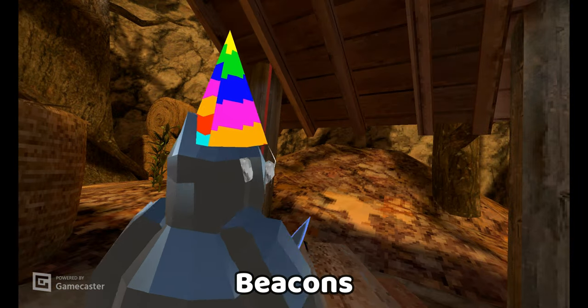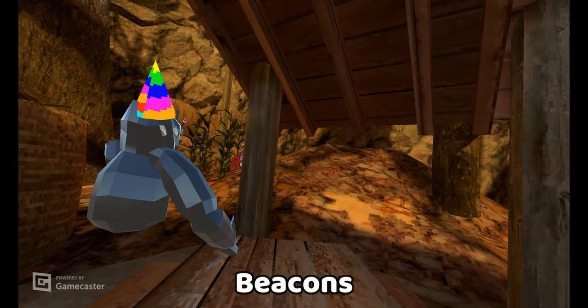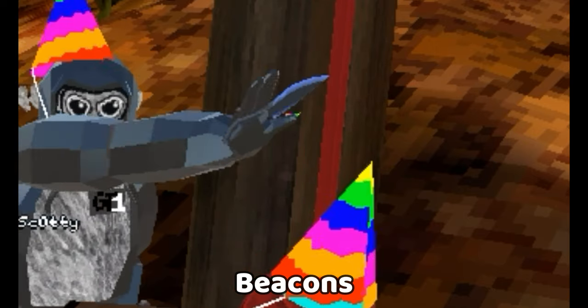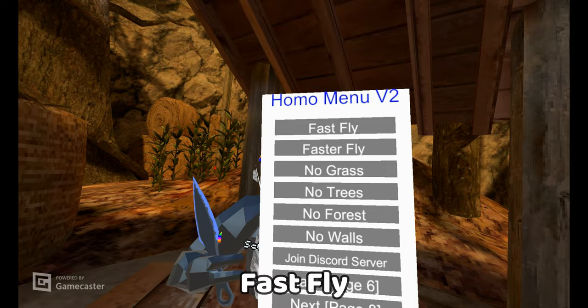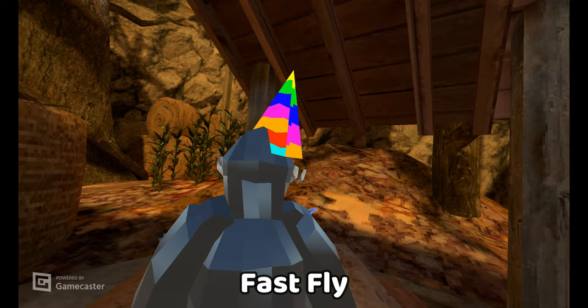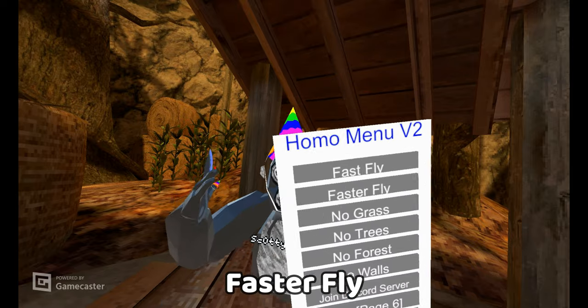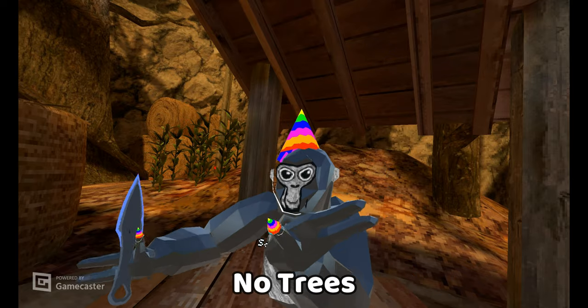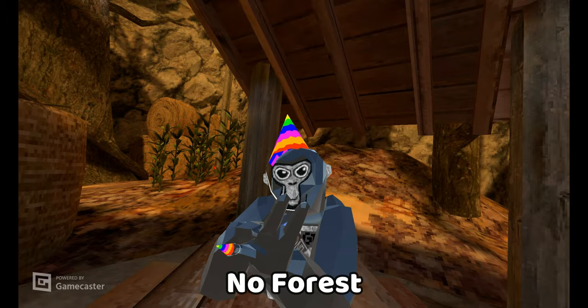Beacons — we've got a test subject right here, he's got a massive line on top of him. These are not collidable. Next is fast fly — just a fast fly. A faster fly — this is faster than the fast fly. No grass — you just noclip through the grass. No trees — you just noclip through the trees. No forest — you just noclip through everything.